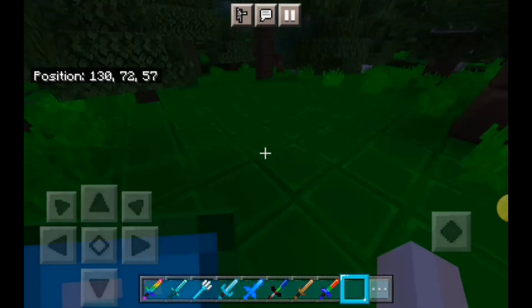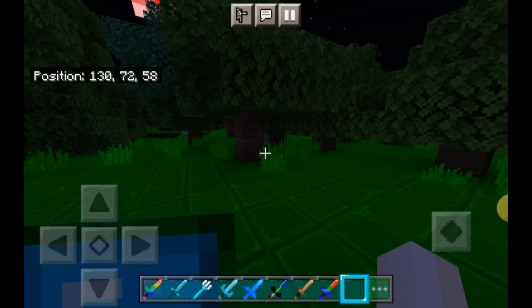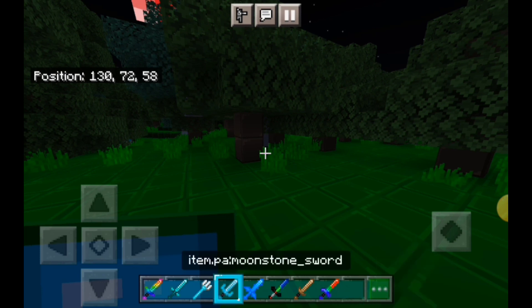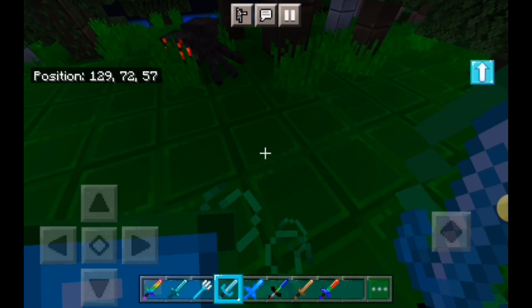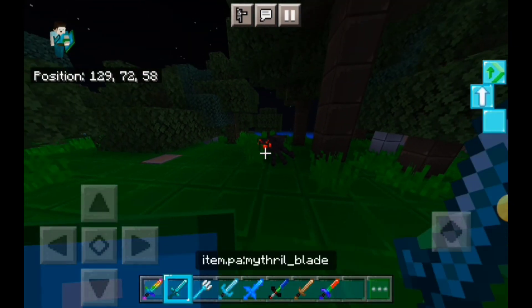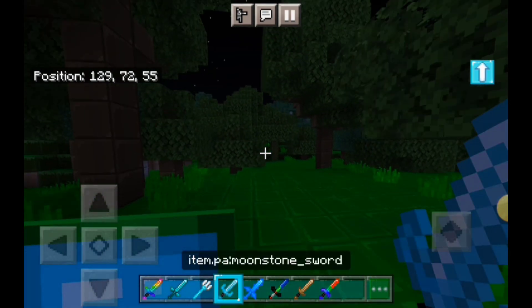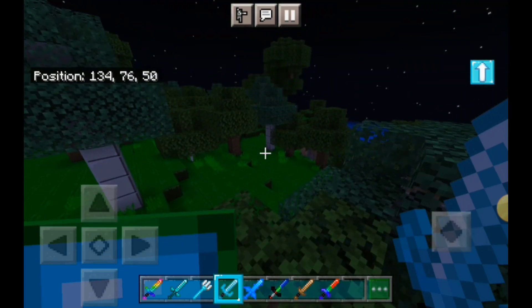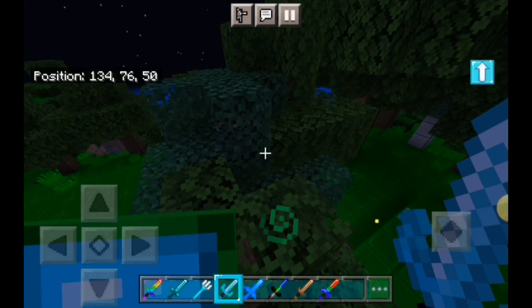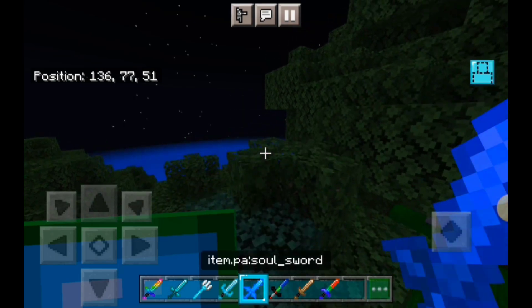As I was saying earlier, we have all these weapons and tools. The moonstone sword — not as strong as the mithril, but it looks cool. The moonstone sword mysteriously gives you jump boost — yeah, I could jump two blocks, not very impressive. The soul sword makes you completely invisible.